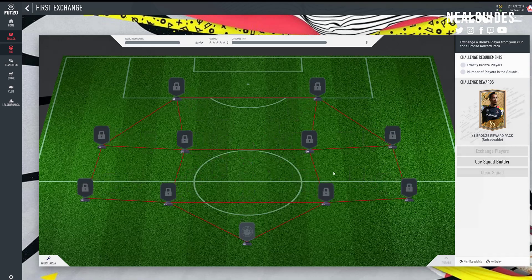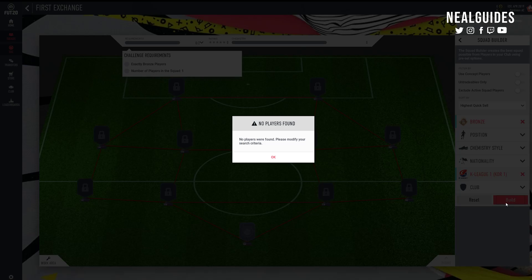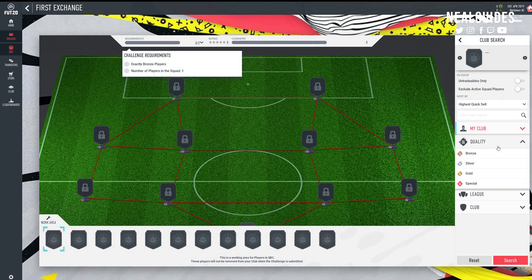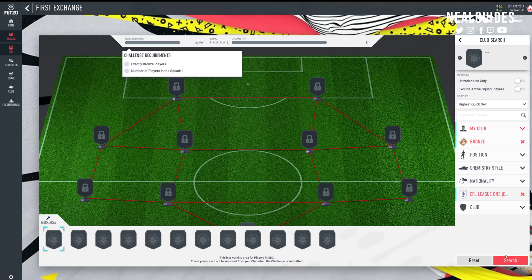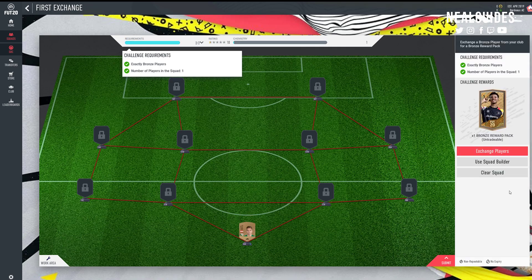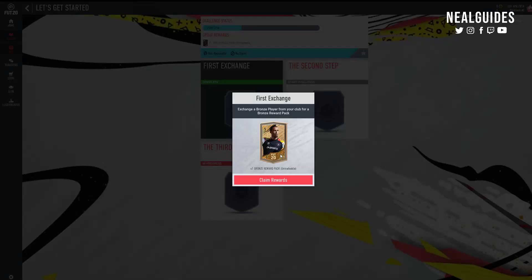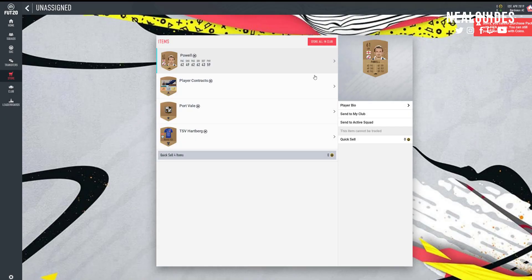Exchange a player - I'll probably do a very off-league one. I'll search for players in an off-league. Go to the transfer market and search for a league, because you want to retain players that are worth value. Don't use players from major leagues where bronze players will be worth a lot of money - try to use an off-league like Brazil or another league where you don't have many players. Submit, and you'll get a bronze pack. Then you'll get some more cards and can work your way up from there.